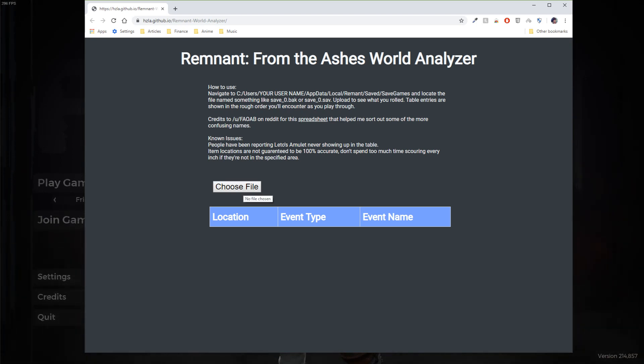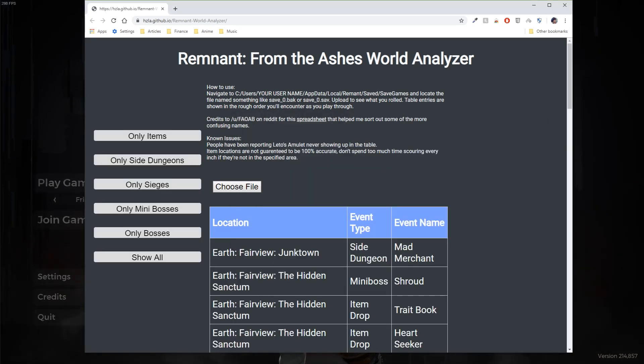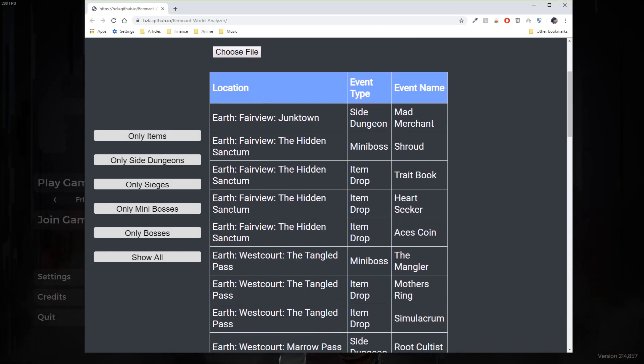So let me try and do that. I've already navigated to the save games folder and I just select this .sav file over here, and it will give you all the list of the events that's going to be there, and the locations.